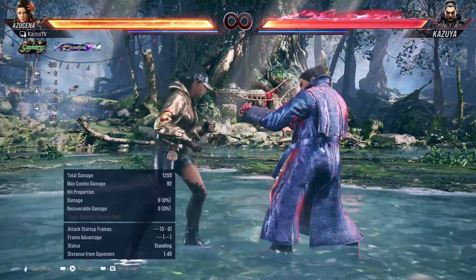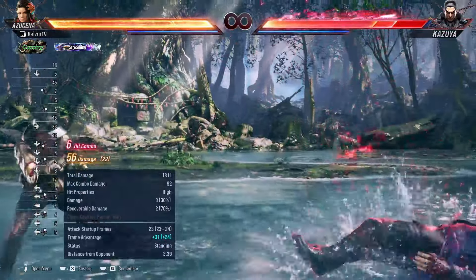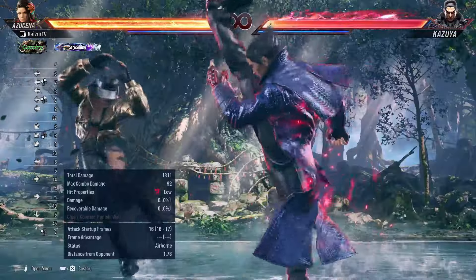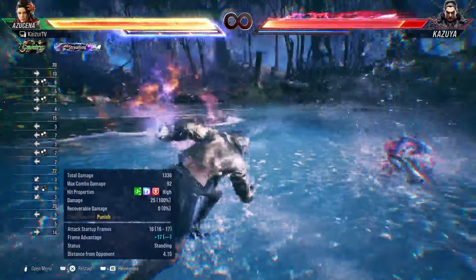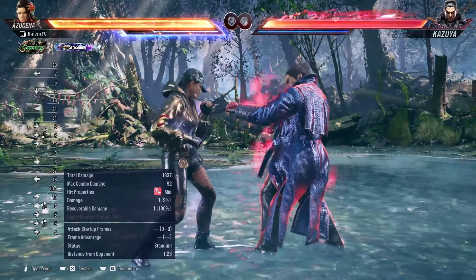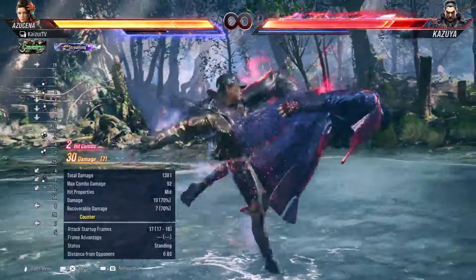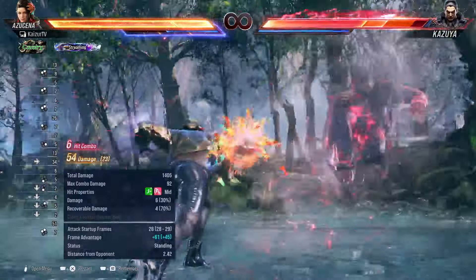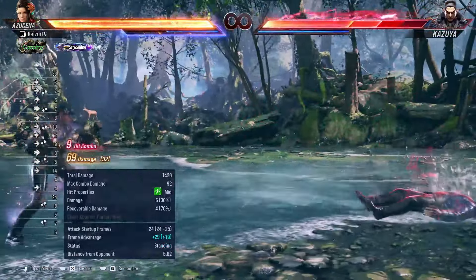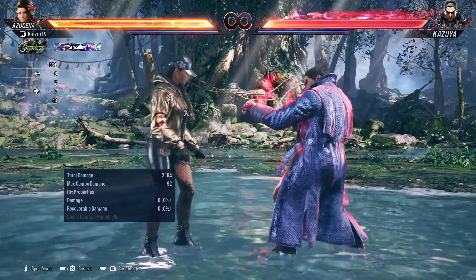For this training, when Kazuya blocks the attack, you want to do the back turn parry, and you can punish it with forward 4-3. The best way to punish every time when he blocks low is forward 1+2 — this will always work. Forward 4-3 can be a little tricky sometimes, but on hit, you want to do 1+2 and then you can do a combo. This will beat the jab-jab that we set.